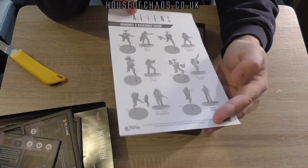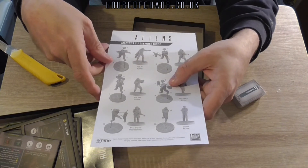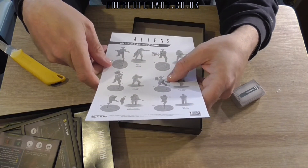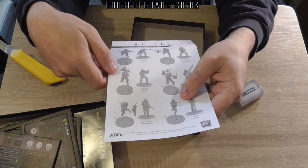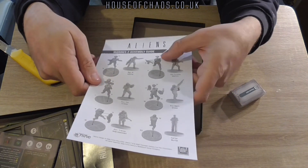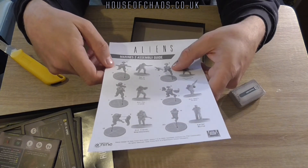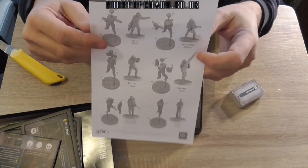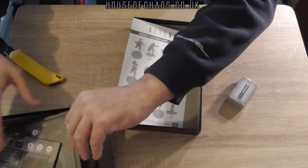They look to be fairly simple to assemble — one is three parts, that one is four parts. Burke is just one piece, then two, two, three, and three parts for the others. Put them on the bases — they are hard plastic, which is nice.